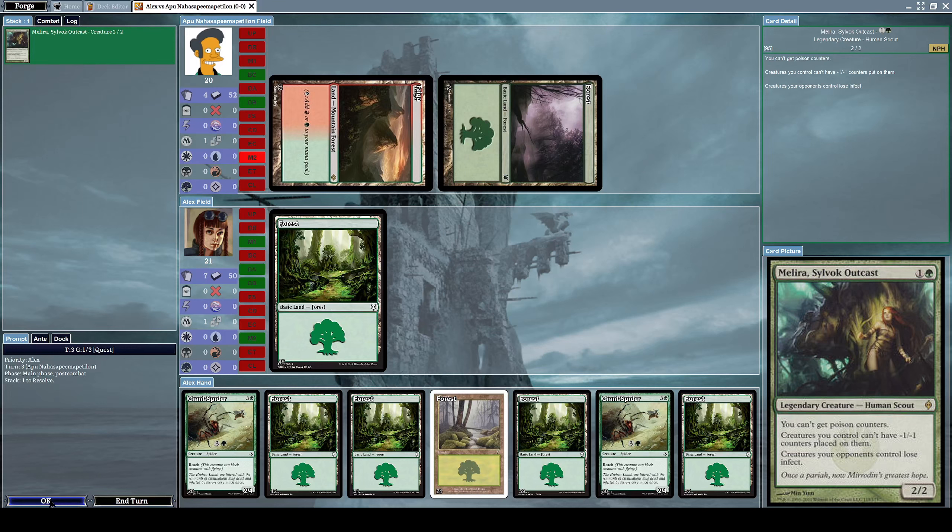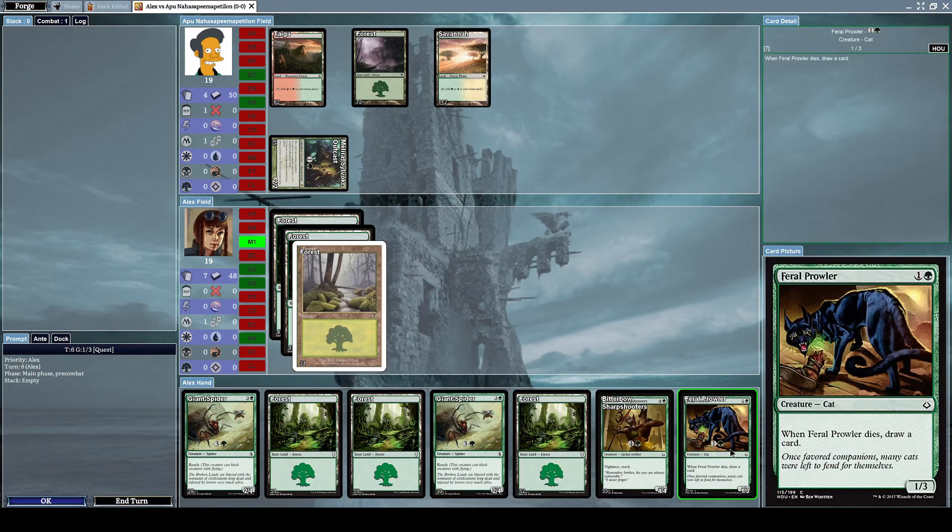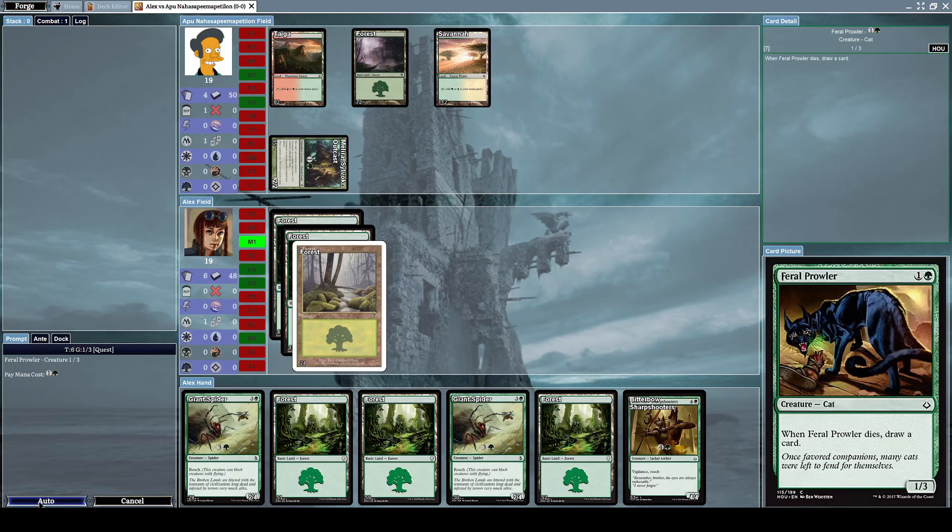He's going to attack us with his Melira — it's Melira, not Melissa. Never mind. Let's summon a Feral Prowler, which is a 1/3 Cat creature with the effect: when Feral Prowler dies, draw a card.